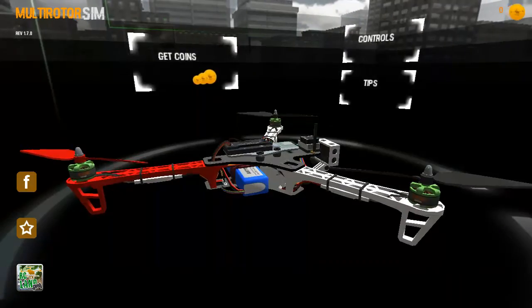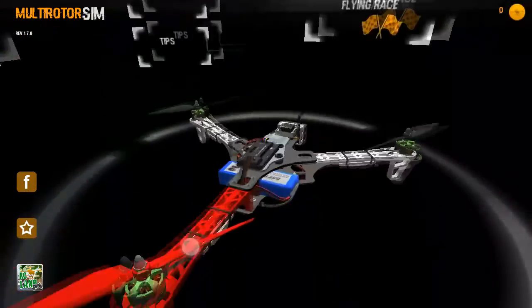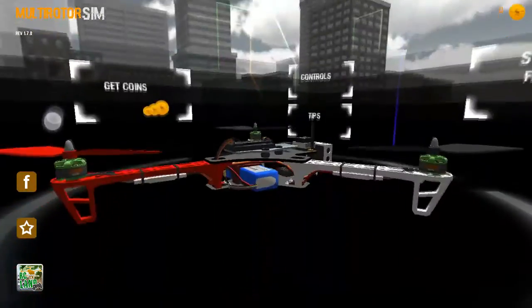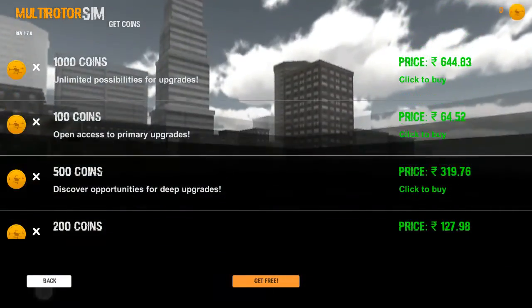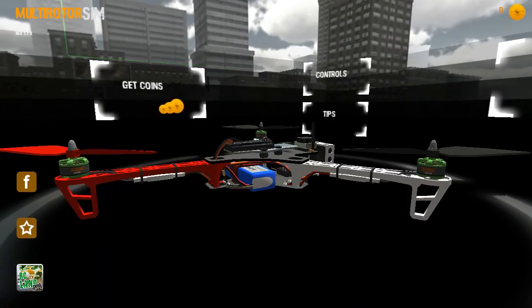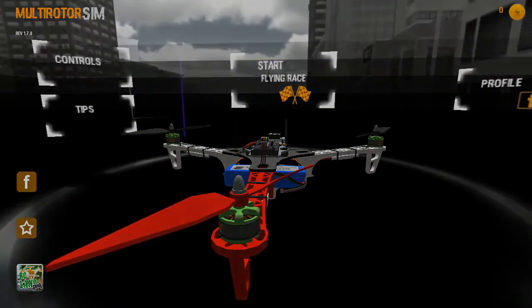I do not have any coins, so I cannot replace parts right now. You can also buy coins at listed prices, but I will not be buying anything right now. So let's go to the game — click on 'Start Flying' or 'Race' and you will be ready to fly.